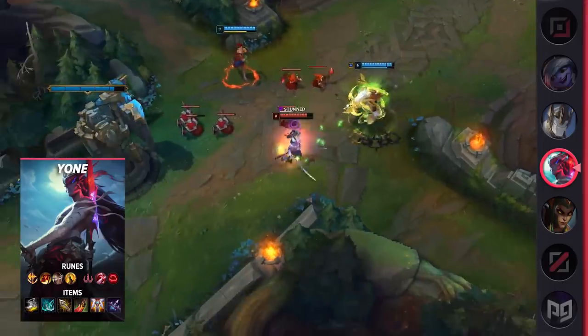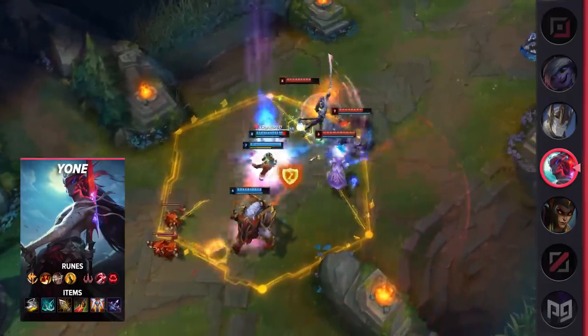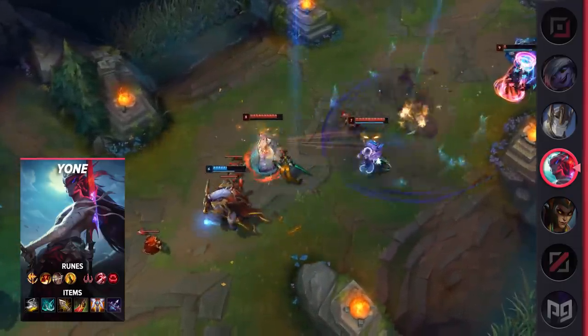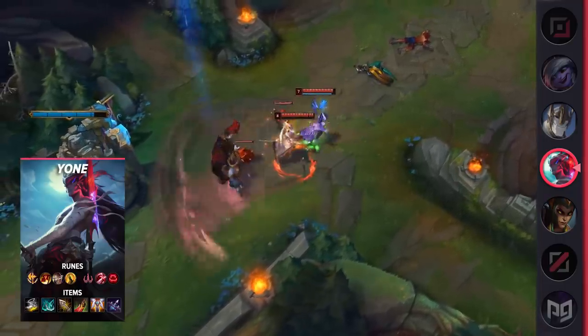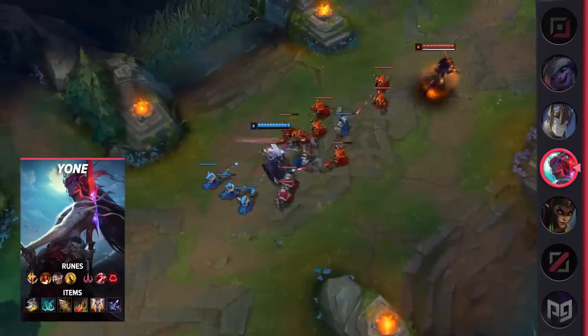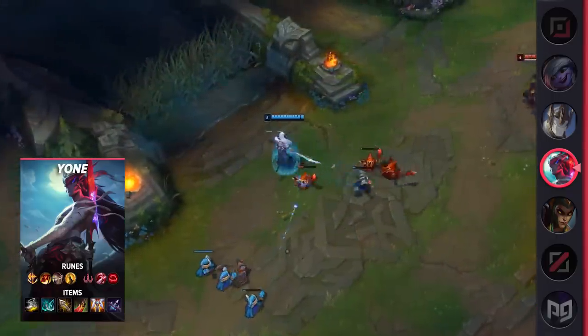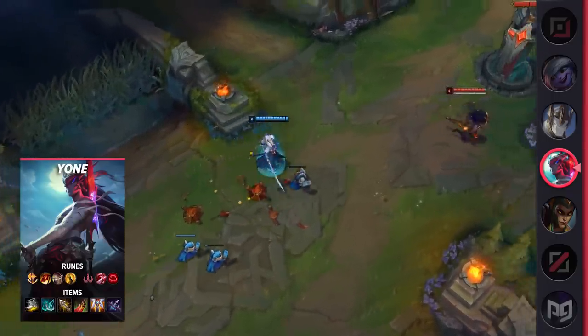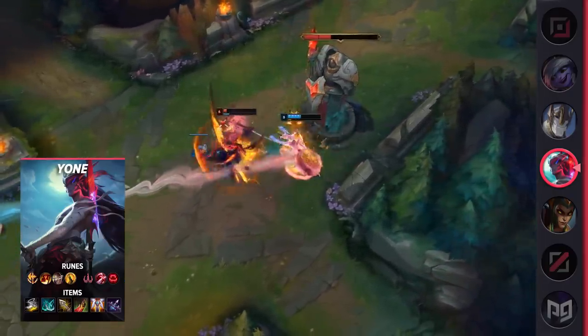For runes, you're going to be running Conqueror, Triumph, Legend Alacrity, Coup de Grace, Ravenous Hunter, and Taste of Blood. For items, you're going to be building Berserker's Greaves, Phantom Dancer, Infinity Edge, Death's Dance, Guardian Angel, and Mortal Reminder. With just two items you'll reach 100% crit chance, and the shield from Phantom Dancer comes in clutch more often than you'd believe. As a melee carry, focus on building damage while itemizing for survivability — that's where Death's Dance and Guardian Angel come in handy.